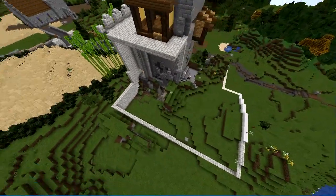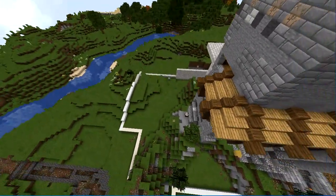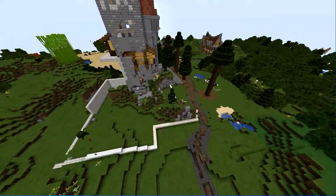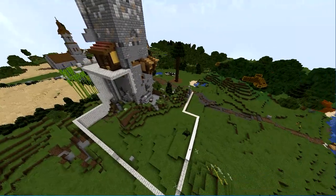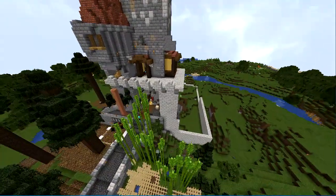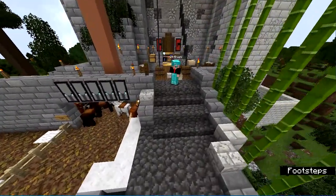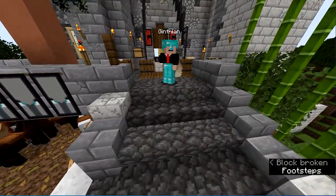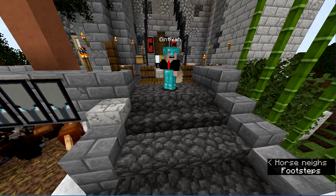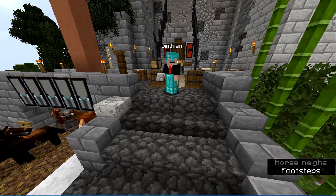I decided to block out where I wanted the rest of the castle to be, to figure out how big I was going to make it and to put some walls around the outside so I can work forward on the progress. I've made it quite big. I also plan to add some towers, because it can't be called Gray Towers if it doesn't have multiple towers. Today we're going to expand up on these walls and build some of them out.